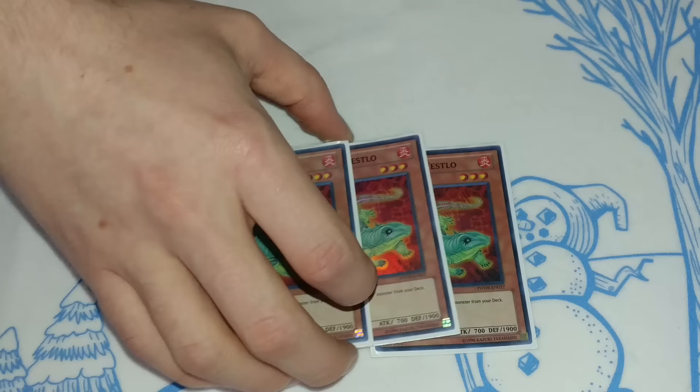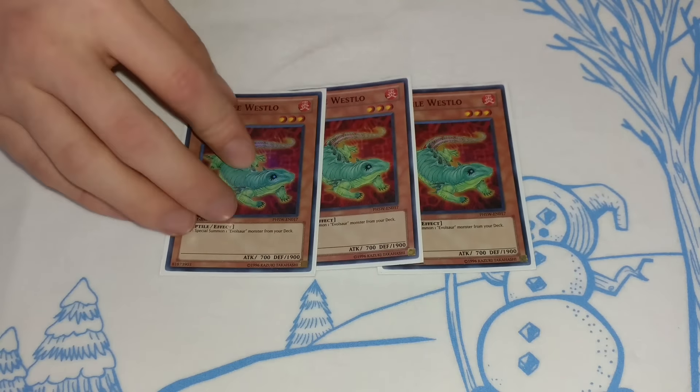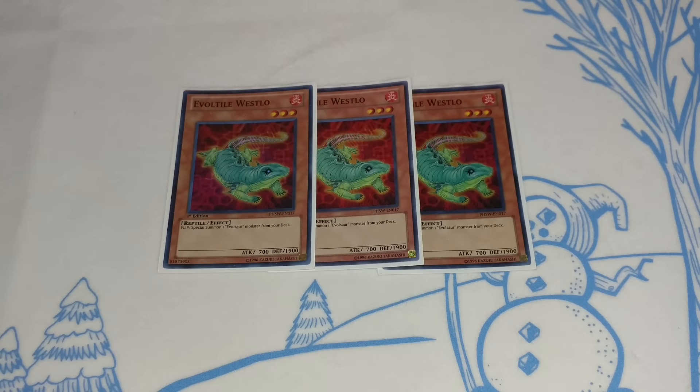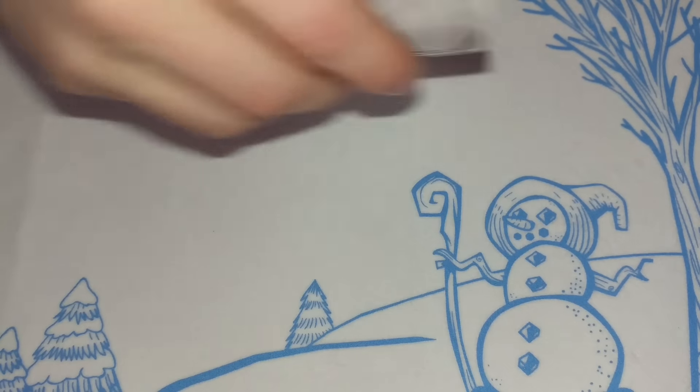First, we're playing three Evo Tile Westlo. This is obviously your star player — it's the one that you want to open. We are essentially playing six copies of it with Evo Diversity, so you have a pretty good chance of opening it, and when you do you're usually pretty set.